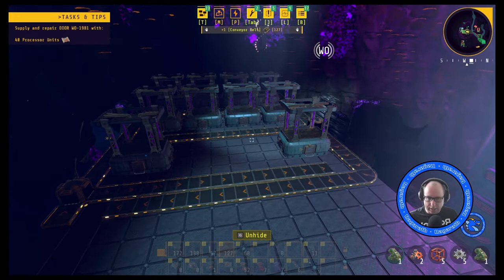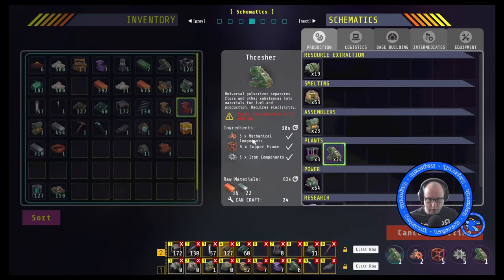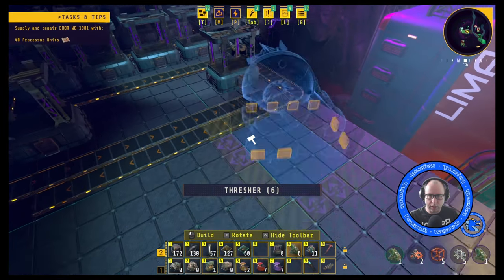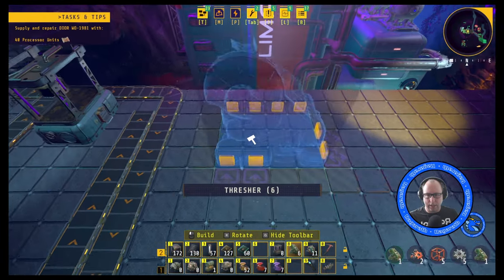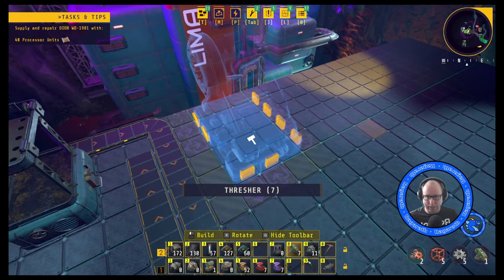And then we're going to need these freshers now. We have six, with two more building. So we want two and then three. Am I going to be able to fit two and then three? I think I'm going to put these ones sideways like this.